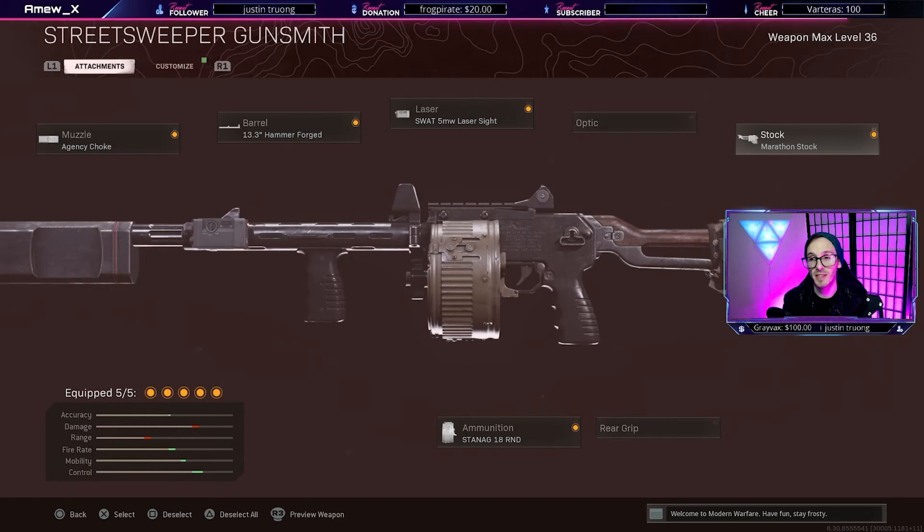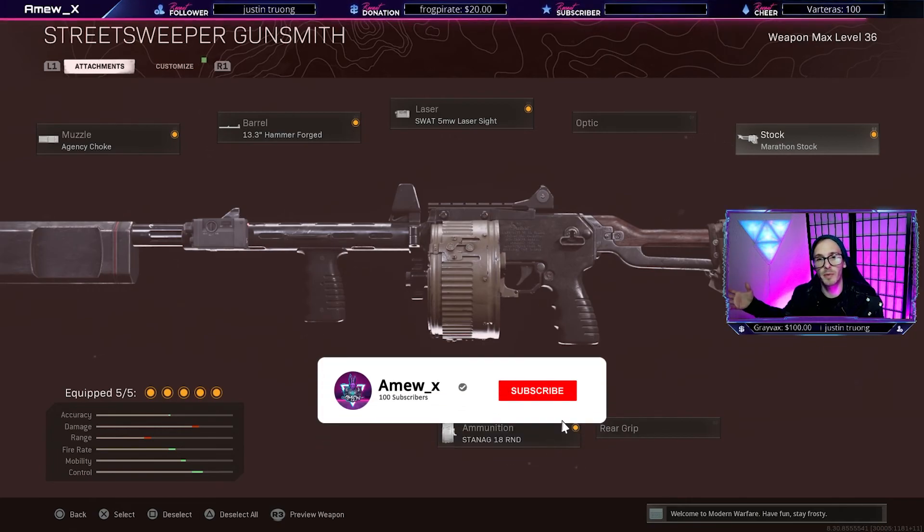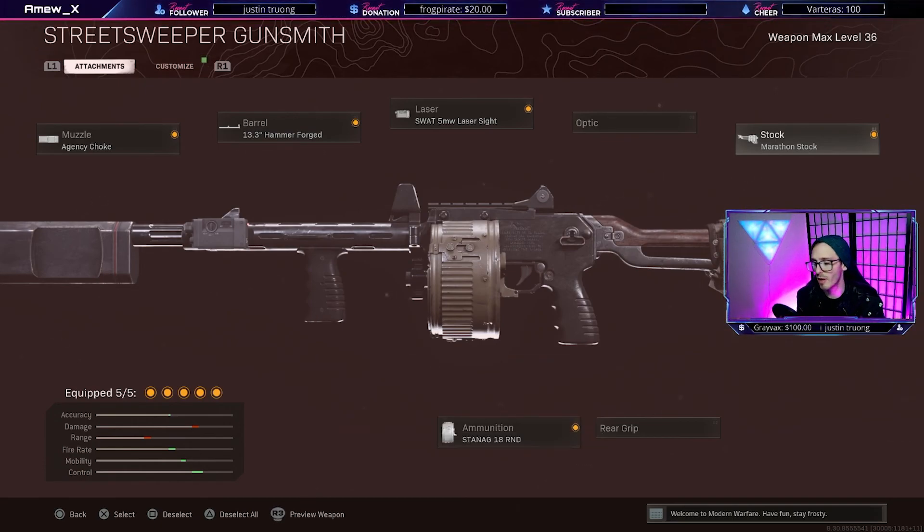I recommend using the Street Sweeper as a secondary weapon in an overkill loadout. The first weapon I suggest is either a sniper rifle for extreme long range or an assault rifle for mid range engagements. I do not really recommend running an SMG with a Street Sweeper because they're both very close range weapons. After you've gotten the overkill loadout, grab Ghost and then start tearing people apart. If you like this type of video with a full build breakdown and tips and tricks, please subscribe to the channel and like the video — it helps with the algorithm. Thank you guys so much for watching and I'll see you in the Warzone.